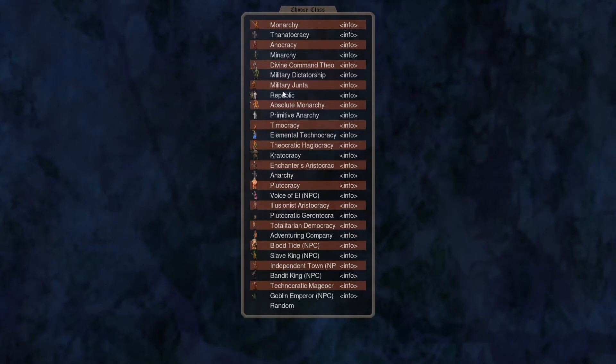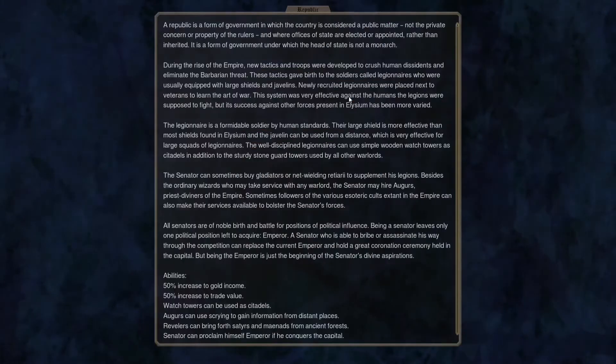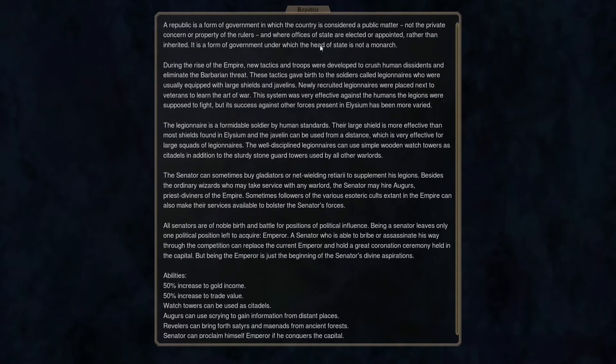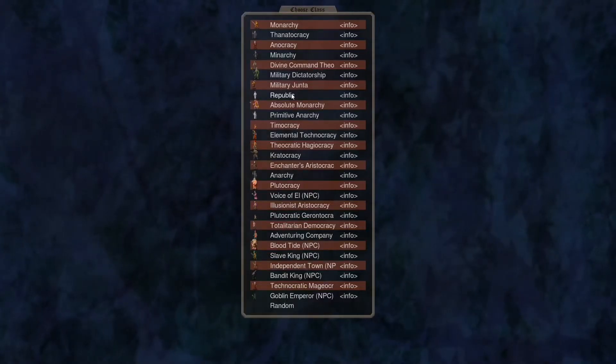These additional factions play a little differently from your normal factions. For example, our republic, which isn't really that republic-like because we can actually transform it into an empire. You can see here a new description about the senator faction. There's nothing different in the abilities, only the description — it is just introducing us to the republic type of government. I'm going to choose this one: republic.